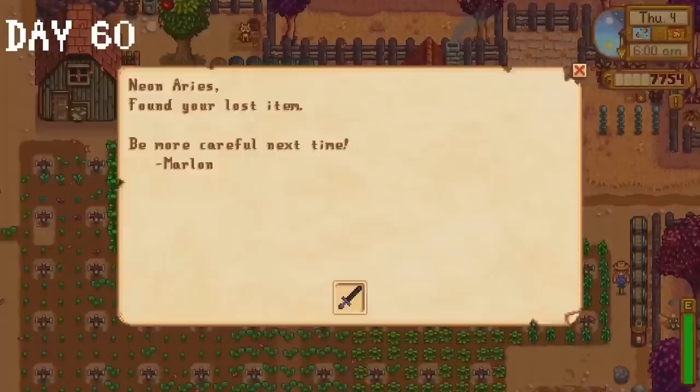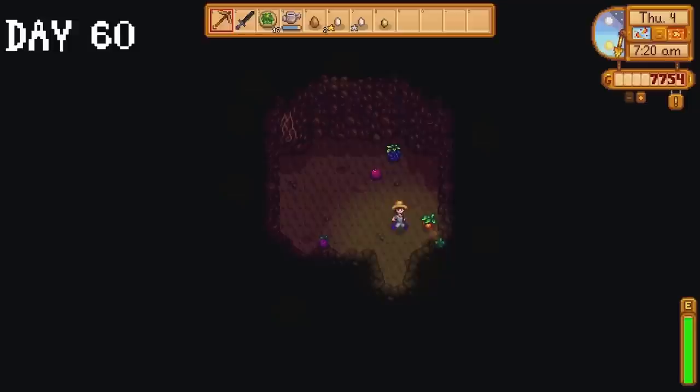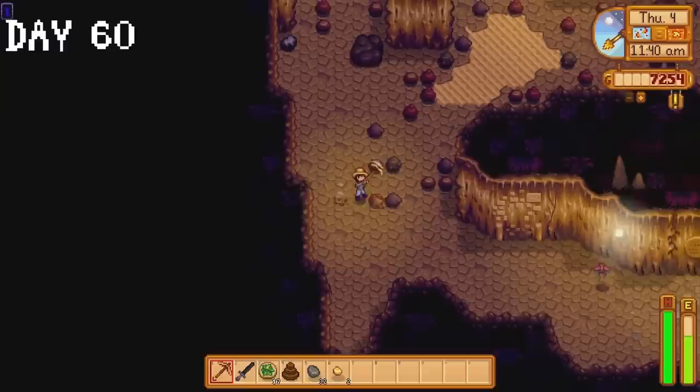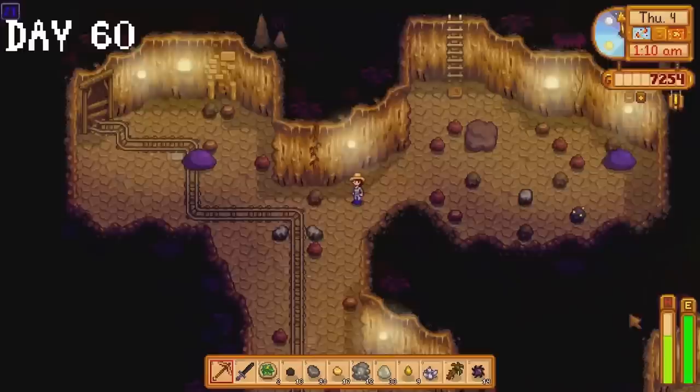Marlin sends us our Obsidian Edge sword on day 60. I water the single vertical line of crops still not covered by sprinklers and collect a pomegranate from our bat cave, which is then donated. I take the bus to the desert and spend the rest of the day in the skull cavern. Our goal is primarily to collect as many Omnigeodes as we can — it's time to donate a total of 60 items to the museum so we can unlock the sewers and meet Krobus. We make it down to floor 21 before the day ends. I'll get better at the skull caverns.